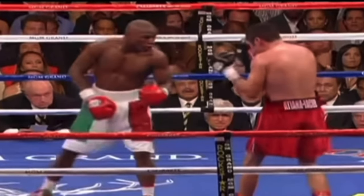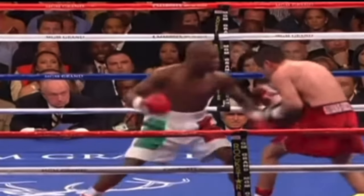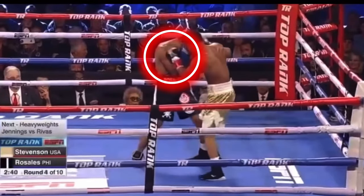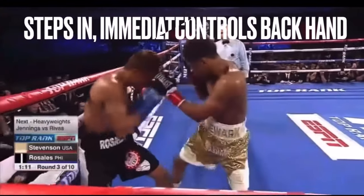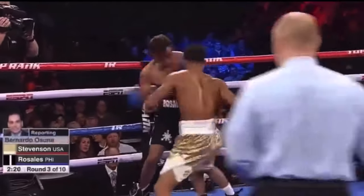Backhand control is typically limited to an opponent who is squared to you — squared meaning at a relatively equal distance from you across your opponent's shoulders. This form of control is a good way to set up offense without a backhand threat, and a great way to safely step and reposition towards the strong side or backhand side, avoiding or limiting a squared opponent's strongest punches.